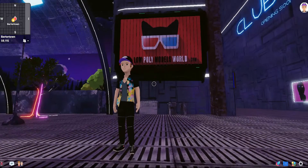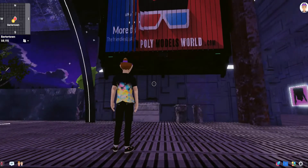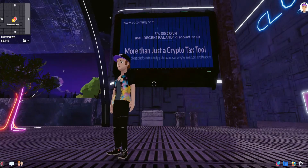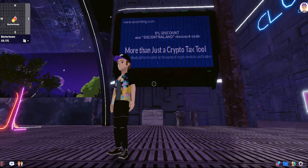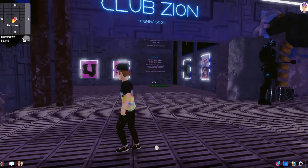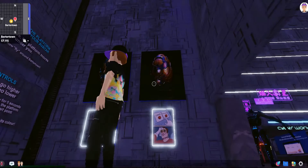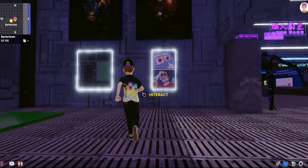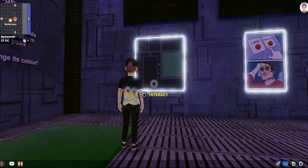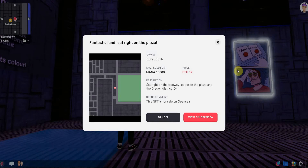What have we got here — low poly models. Those were the people that made the cool looking cars outside. 'Crypto Tax — protecting investors and traders.' In here we've got a bit of an art gallery by the looks of things. What have we got there — 'fantastic land sat right on the plaza, price 12 ETH.' Twelve ETH, god, that's a lot.